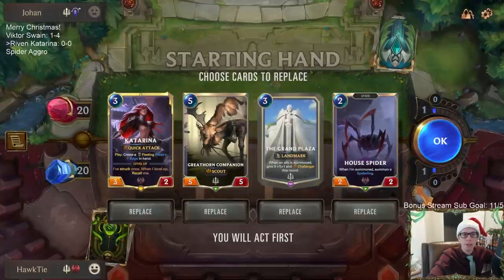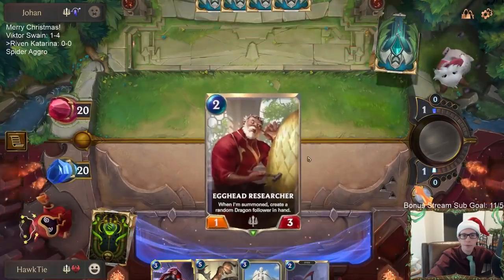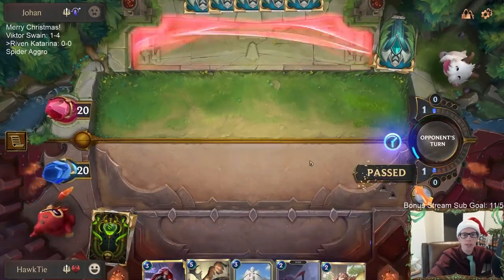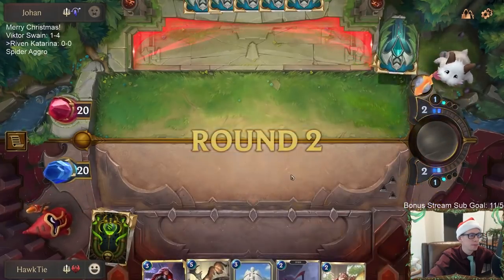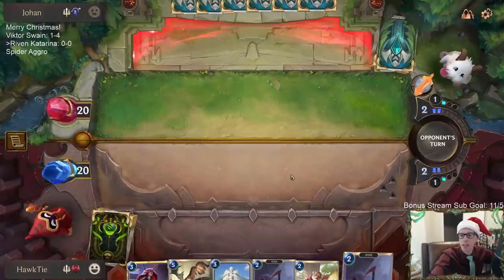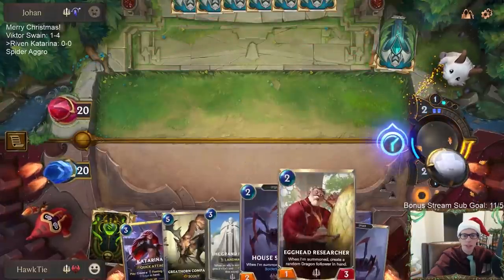We got the landmark, we got Katarina, we got the Reindeer — pretty good hand. I think we'll just take this. I don't really want to see Hush. There's probably going to be a Grand Plaza nerf coming. I'm just going to end round.